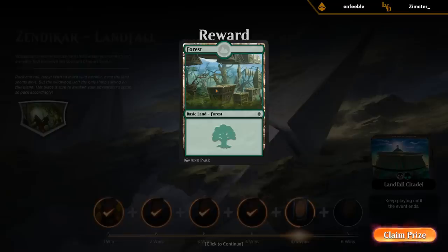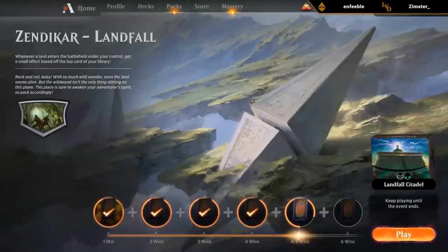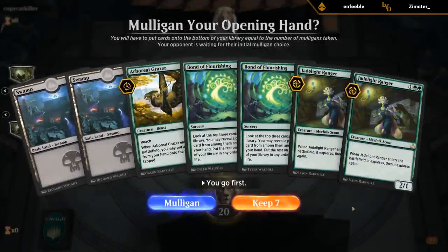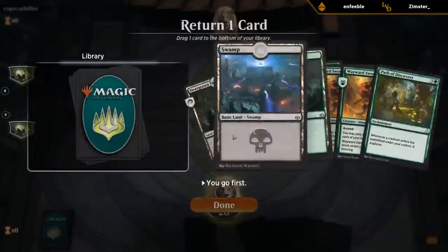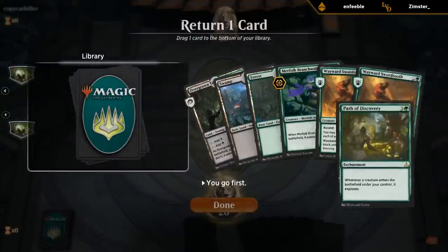Got a nice Forest as a reward. It is possible to beat the Scapeshift deck — you just need a pretty fast draw with the Grazers and Sword-points to speed things up. This hand has some issues, mainly no green mana, so I'll mulligan. This is a fine keep — got the Sword-points. Probably need to keep all three lands. Do we keep Branchwalker or Path? I'll keep Branchwalker for now.